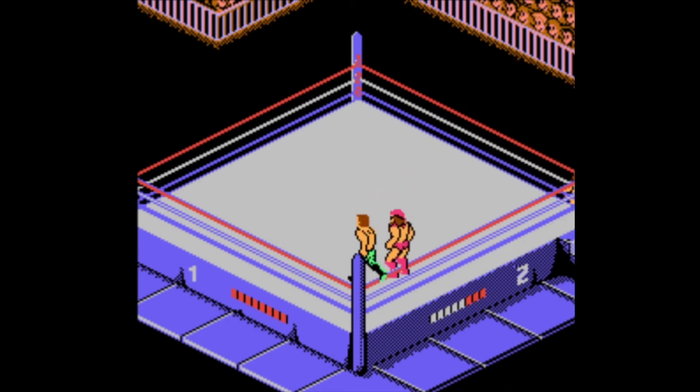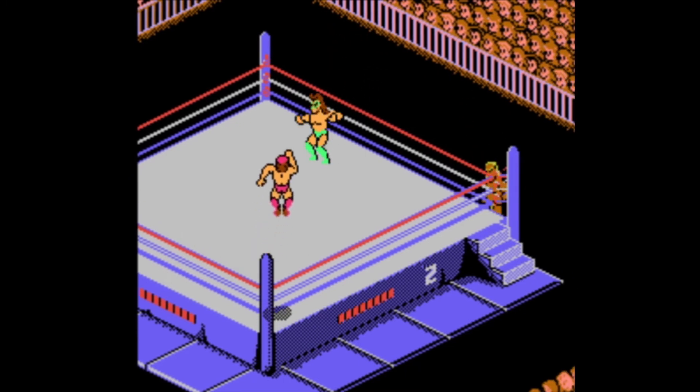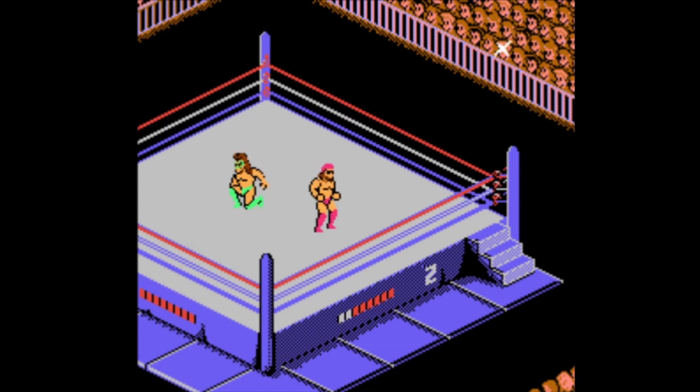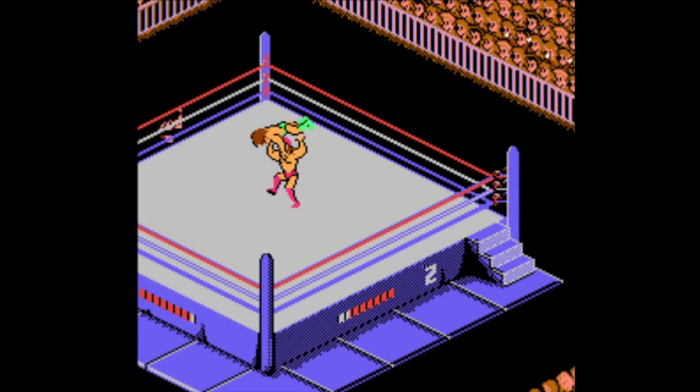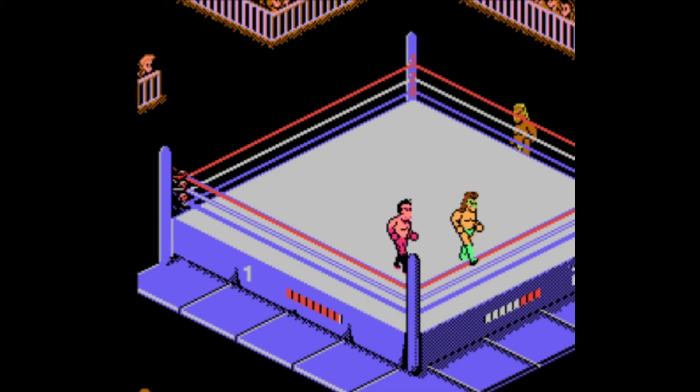The Macho King has some different moves — he does a lot of elbows, leaping elbows, and his elbow off the top rope, though it's very hard to hit. It's fun that you can get onto the turnbuckle so easily. You'll notice everyone has their themes. They put in all the themes and all the wrestlers, which is really cool. In the ring, you'll hear about 30 seconds to a minute of their theme before it cycles to the opponent's. The music sounds great again in this game, just like in the first.